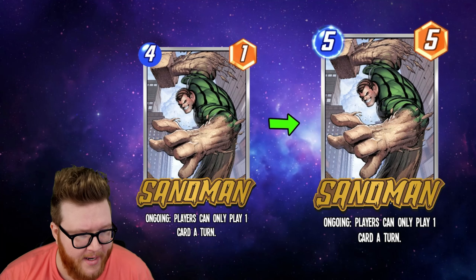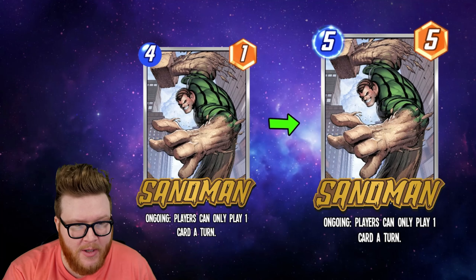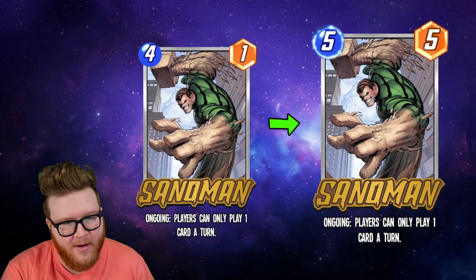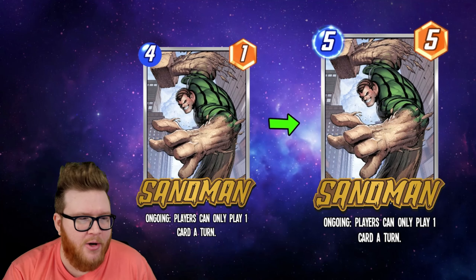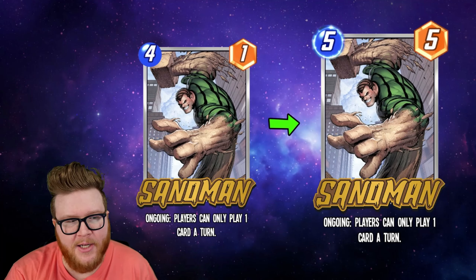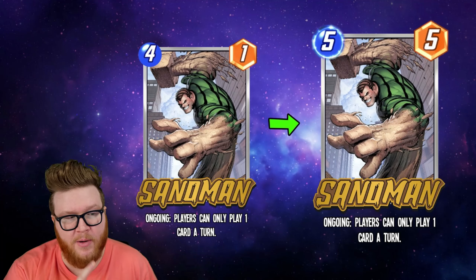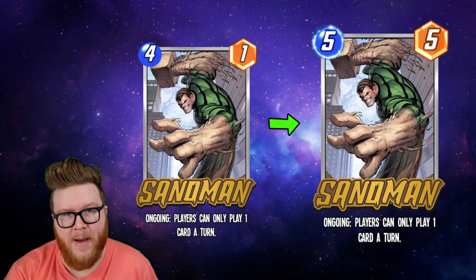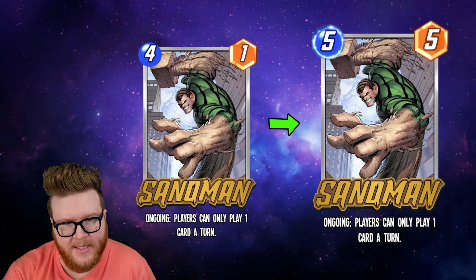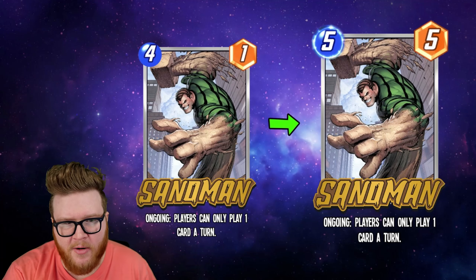Next up is a really interesting change: Sandman is going from a 4-cost 1-power to a 5-cost 5-power. A little more expensive but gaining four stats — that feels like a buff. One could argue the cost increase is a nerf, but you're gaining enough stats where Sandman himself feels pretty rewarding and chunky to play. In the past it was pretty hard to play Sandman when you gave up your entire turn four for only one power — it was often hard to make that back up on final turns, because you limited yourself so much in the process.